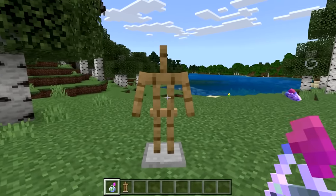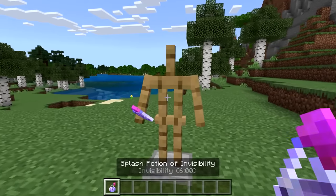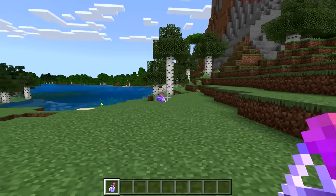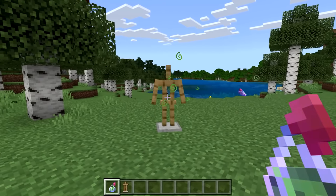In Minecraft Bedrock Edition, there is an exclusive feature where potions will work on armor stands. That's right, if I want to make this armor stand invisible, then I can. I mean, just look at it — well, you can't actually see it, but yeah. And if I want to poison the armor stand, then I can as well.